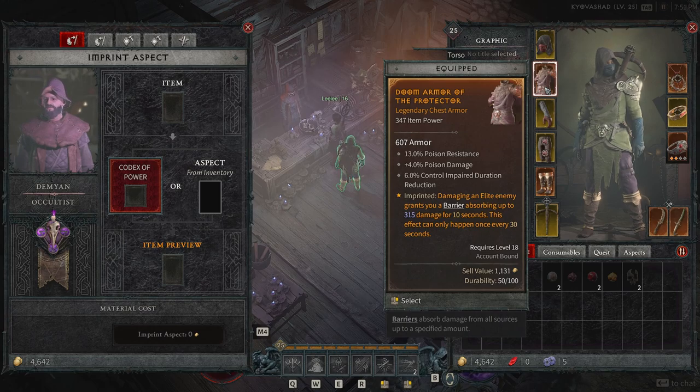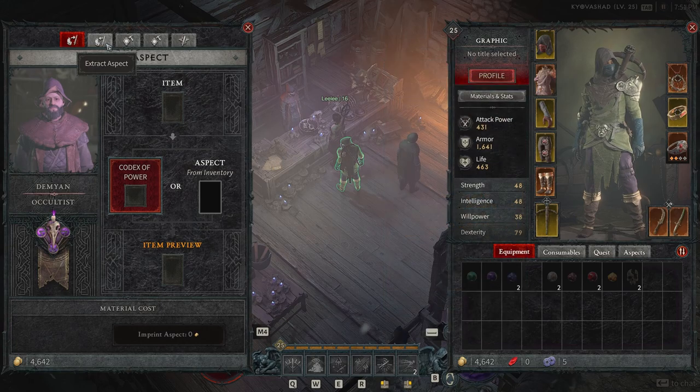This chest piece gives us the imprinted version of damaging an elite enemy, granting you a barrier absorbing up to 315 damage for 10 seconds. This effect can only happen once every 30 seconds. That's how you upgrade rare to legendary pieces of gear very quickly using gold to your advantage.